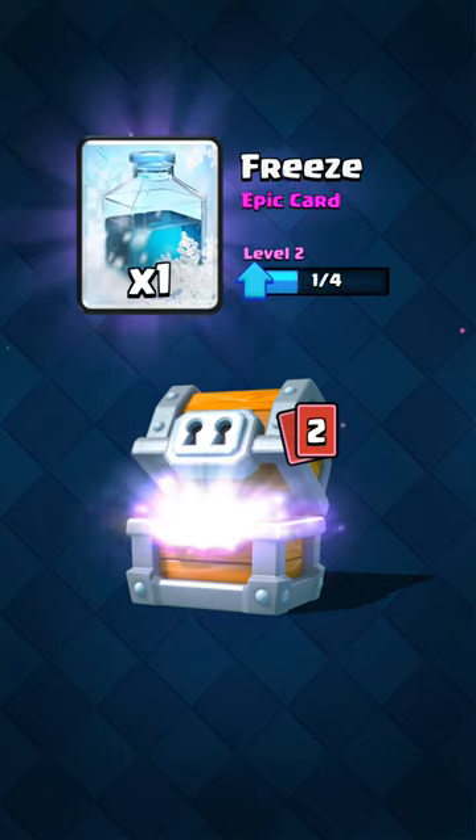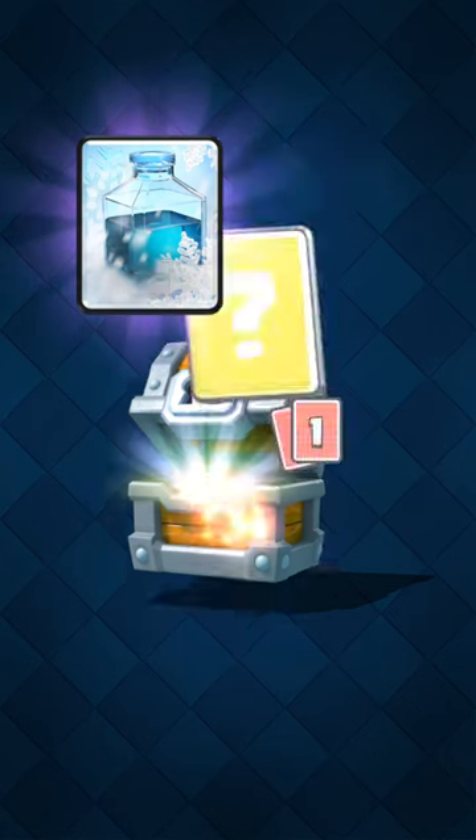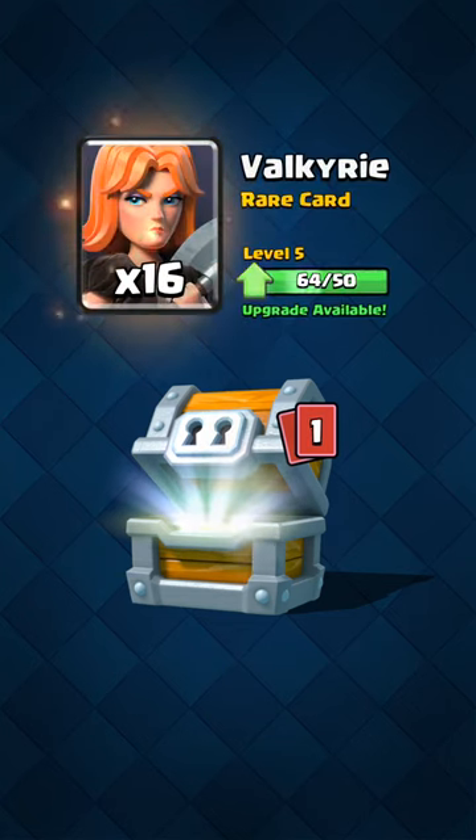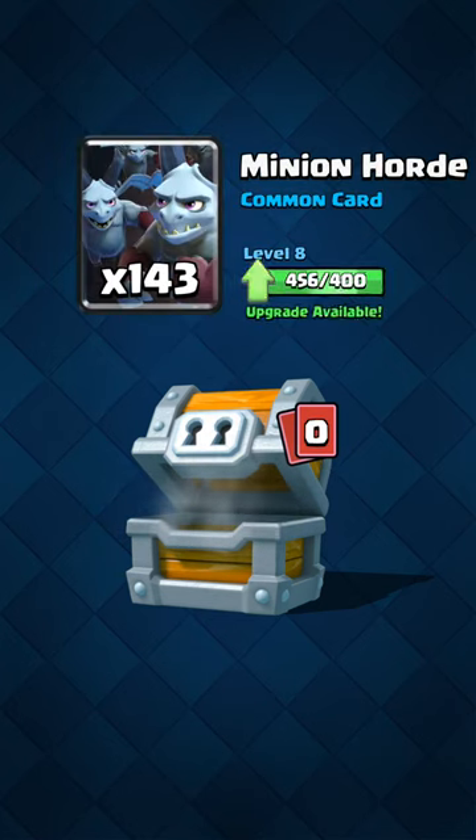Good gold. Epic freeze card — that's a good one, thank you. Valkyrie's ready to be upgraded, that's great. And minions — wow, 143 minion cards. That's fantastic right there.